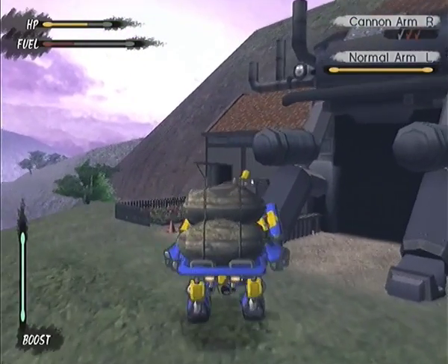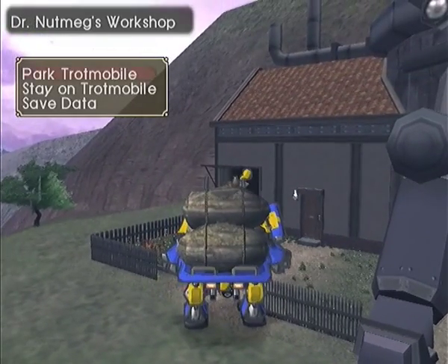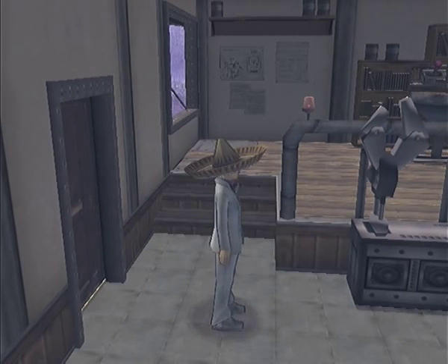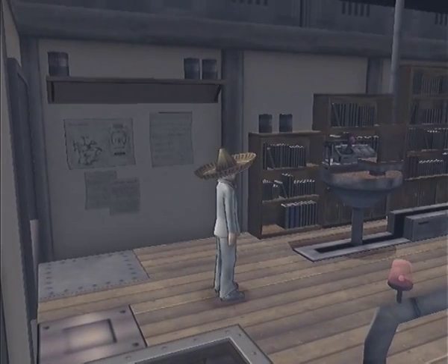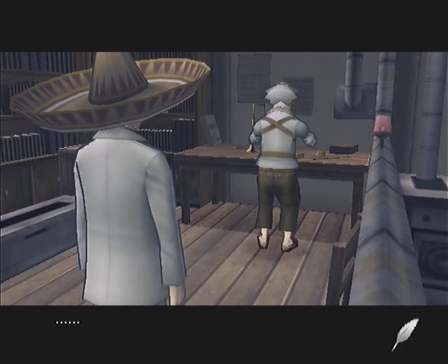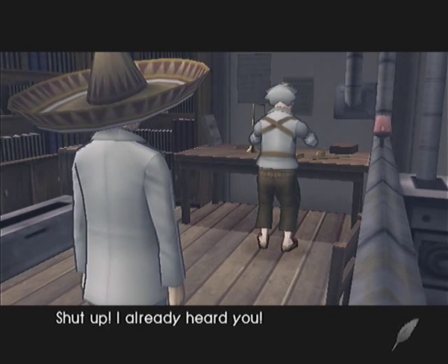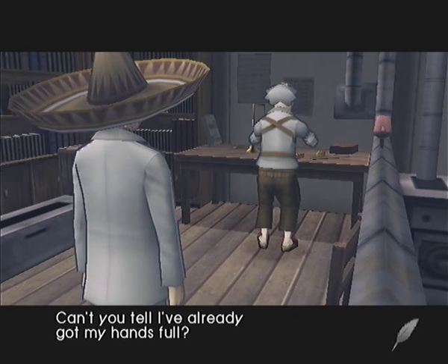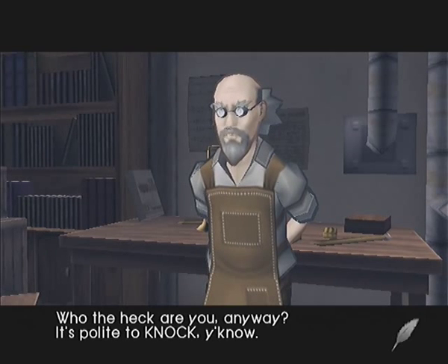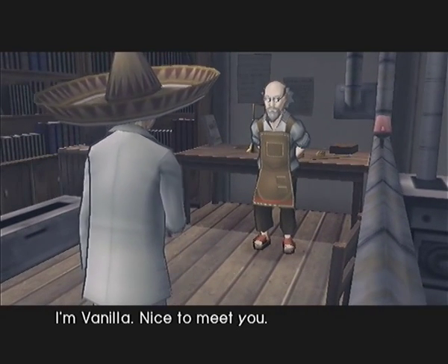Here we finally reach our destination — this wacky looking building is Dr. Nutmeg's house. Let's park up and go and meet him, see if he can cure Vanilla's amnesia. He's a bit grumpy when we arrive: 'Shut up! I already heard ya. Can't you tell I've already got my hands full? Who the heck are you anyway?' Vanilla introduces herself and he notices she's carrying a letter — he seems confused about how she even saw it.